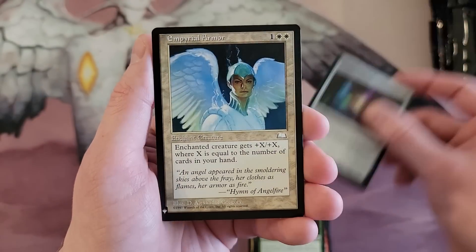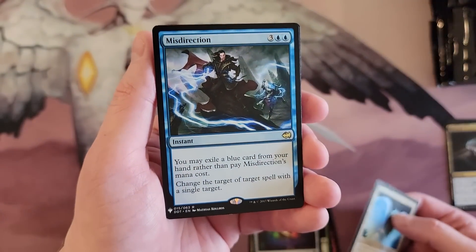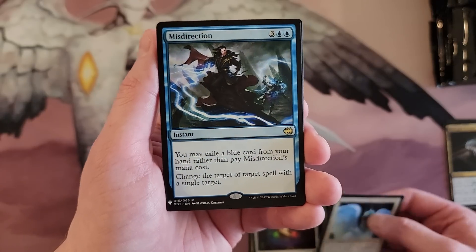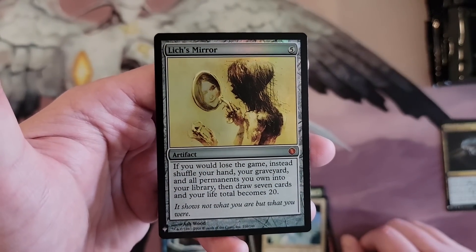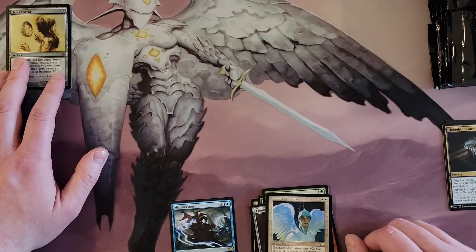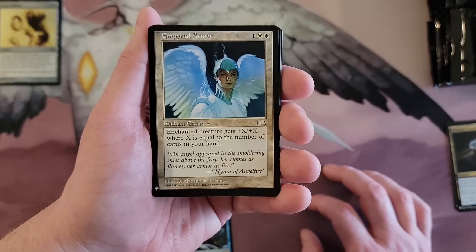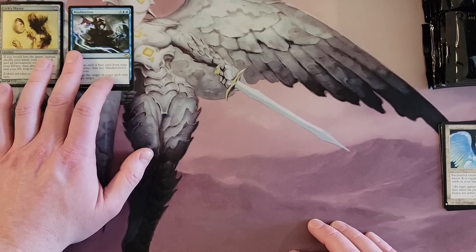Spear. Imperial Armor from Weatherlight — I'm pretty sure that's not a rare, right? And Misdirection. I think I remember that card; I don't think it was that big of a deal. Lich's Mirror — we got ourselves a mythic! I totally forgot that slot was in there. We'll put that over on the side. Imperial Armor I think is an uncommon.